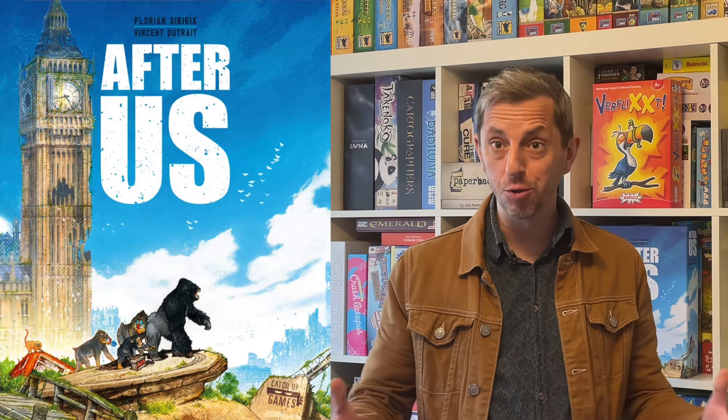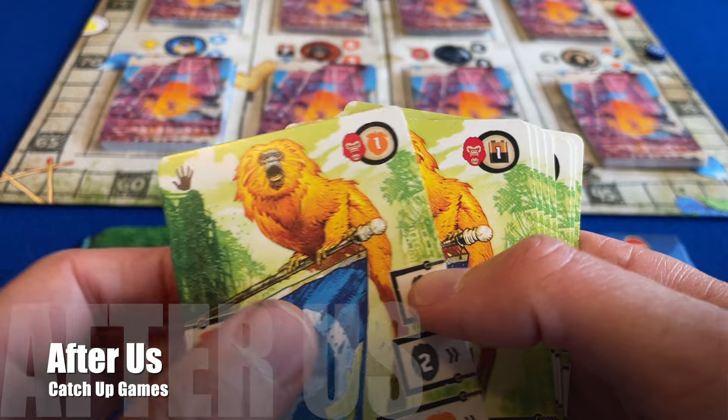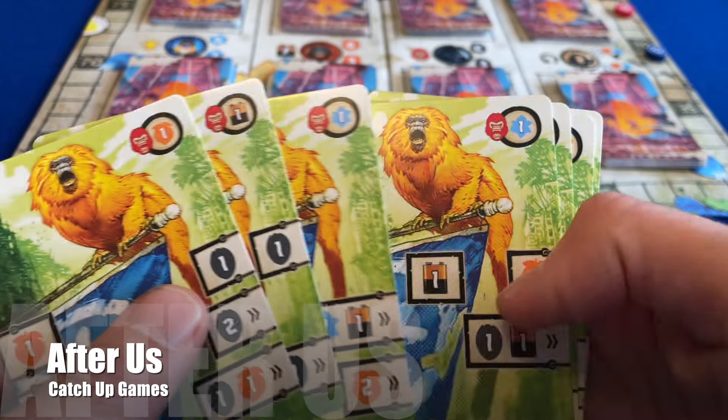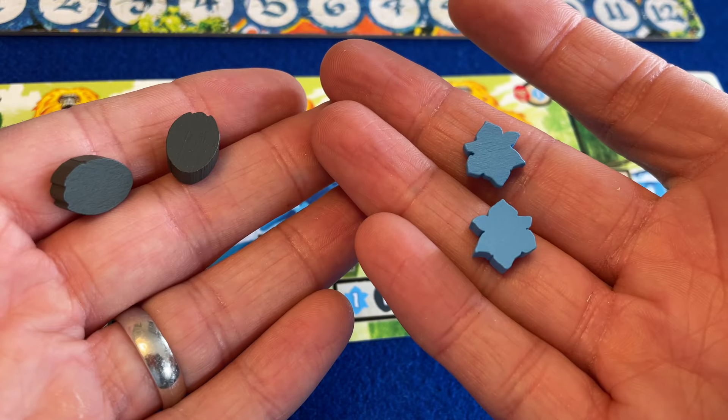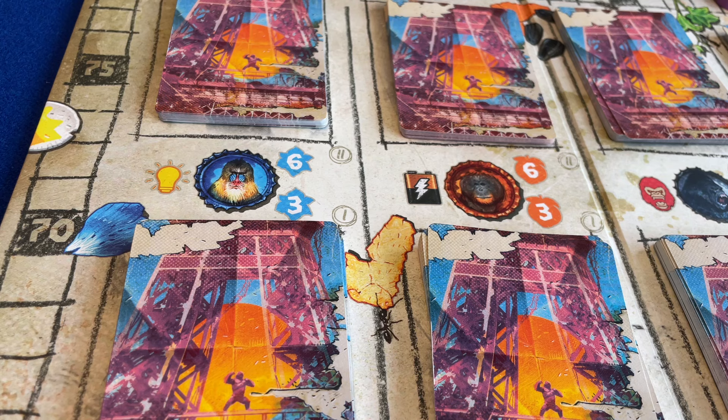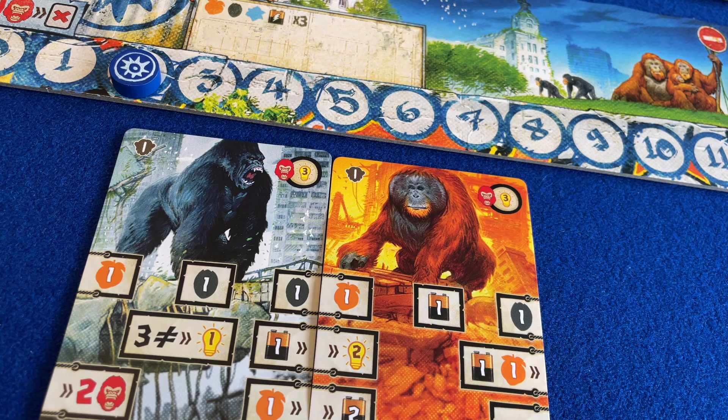I recently purchased a hot new title at UK Games Expo. After Us illustrates a world where humans are now extinct and apes are thriving. Each player starts with a selection of tamarins in their deck, and by combining tamarin cards, players generate resources which they can utilise to gather more powerful cards – chimpanzees, gorillas and orangutans.